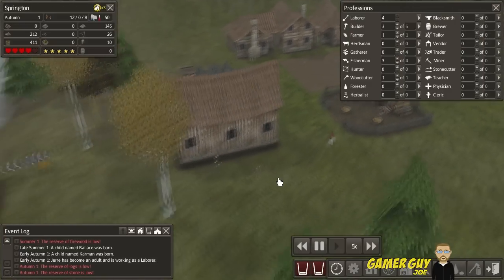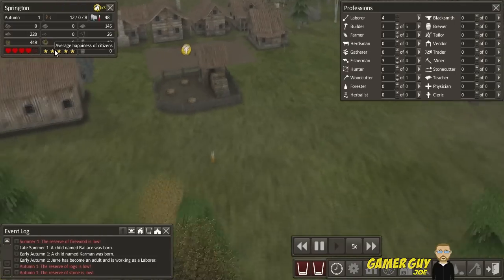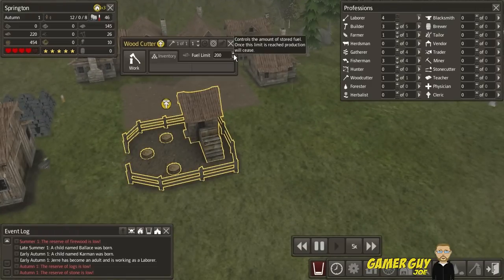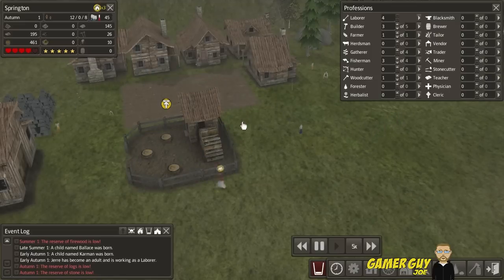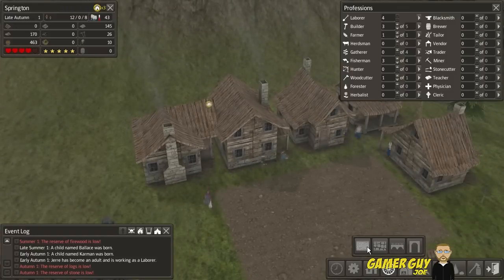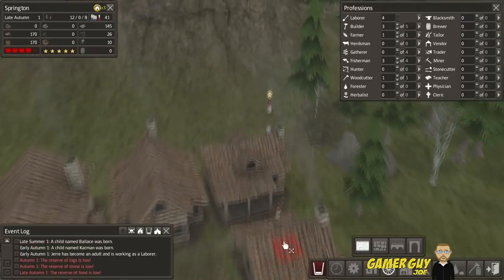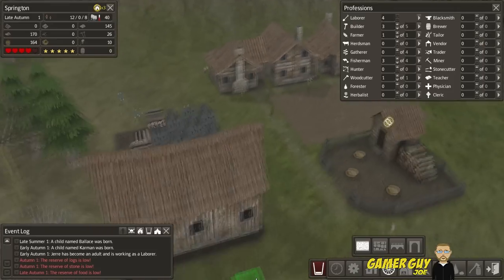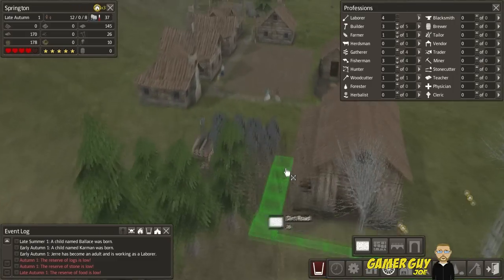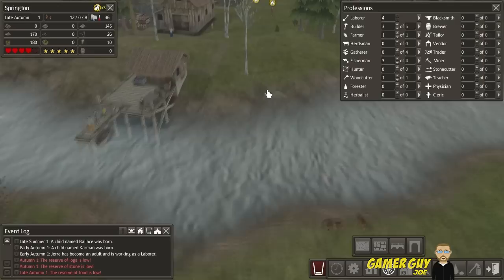Right now our health is actually lower than our happiness, but I guess the key to a healthy life is a happy life. We're going to increase the woodcutters a bit here so they make more firewood. We'll also build some roads — this will make them walk a little faster.